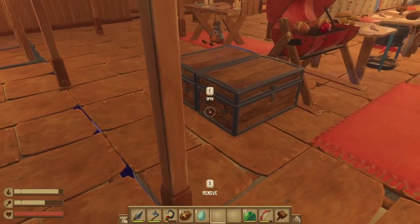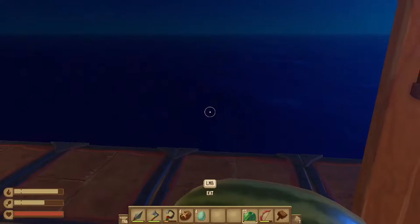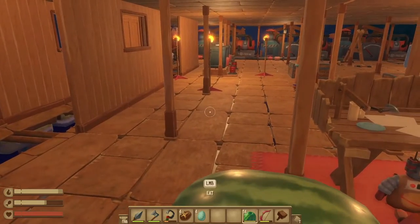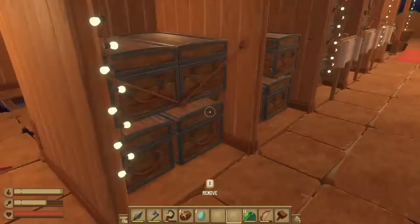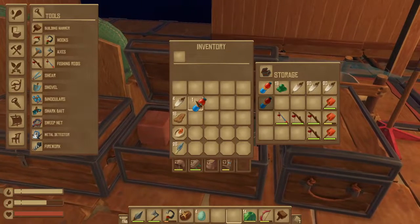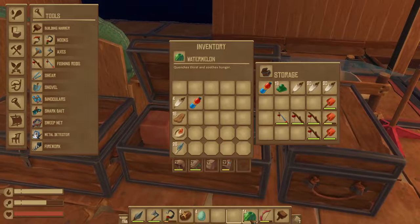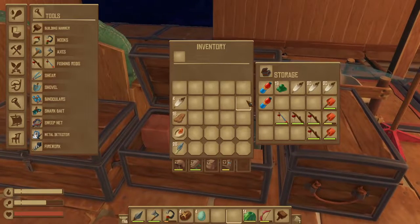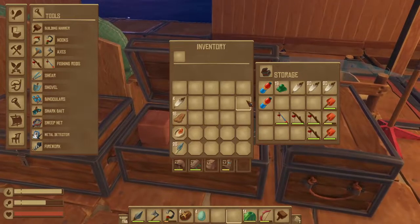The first underrated item I think is highly underrated is watermelons. They are awesome. You eat one and you get food and thirst replenished from it. It is way better in my opinion than carrying around one of these water bottles. You can hold so many more watermelons and they can save you on an island when you're in a pinch — if you end up getting stuck and don't realize how low your food and hunger are, eat a couple watermelons and it'll buy you the needed time to get back to your raft.